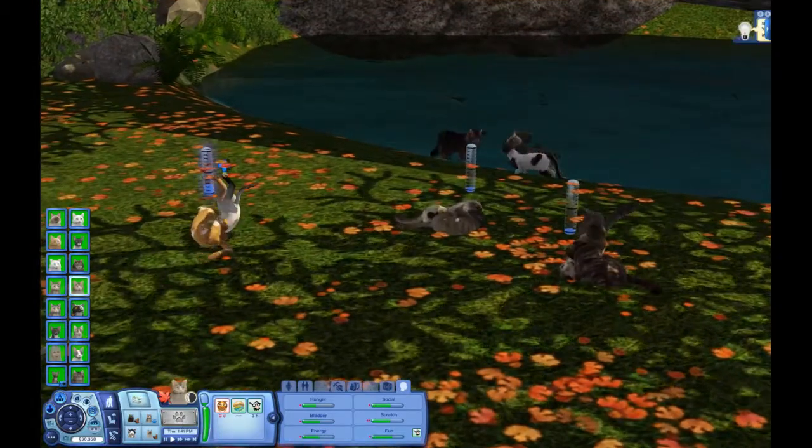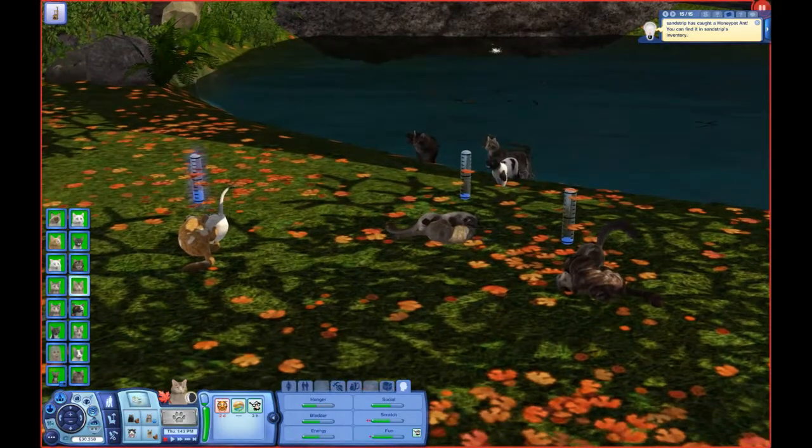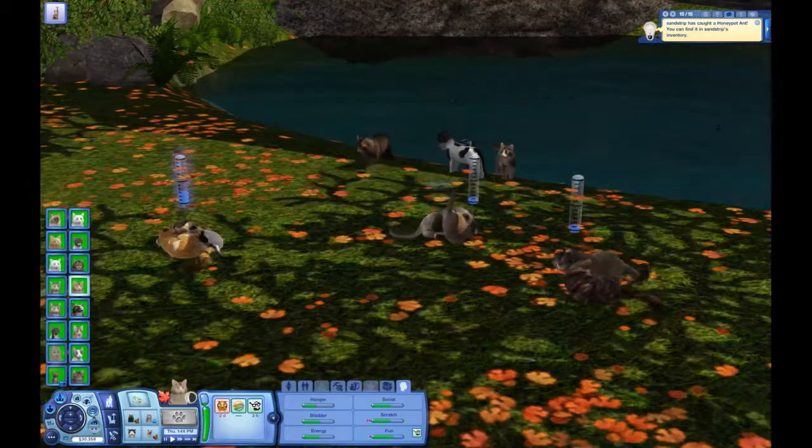So now we have three little apprentices running around the clan: Dawnpaw, Dustpaw, and Shellpaw. Their mentors are Suki, Hazelstar, and Adderclaw. I know I've literally just explained that, but I just wanted to say it again.